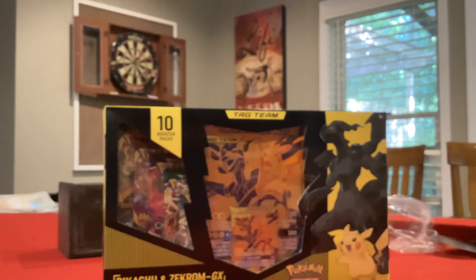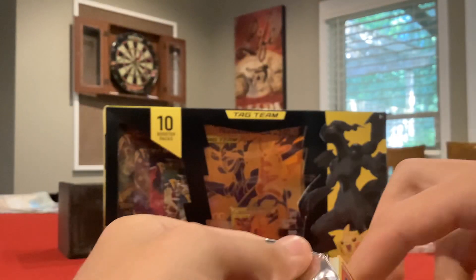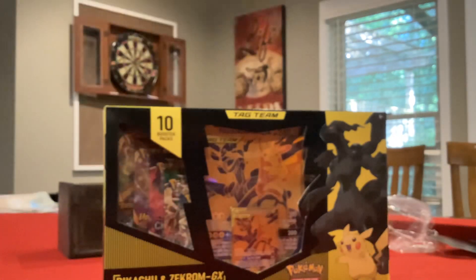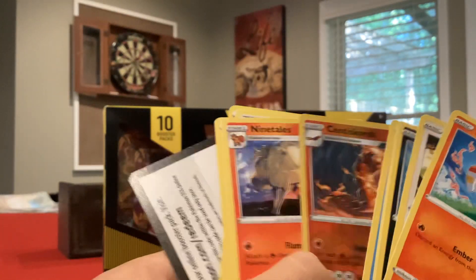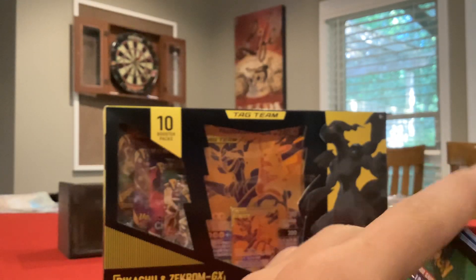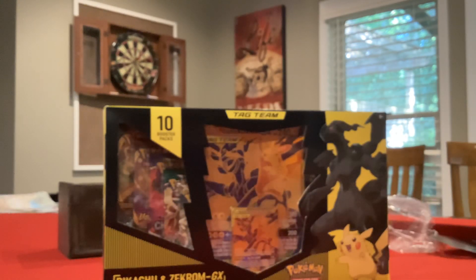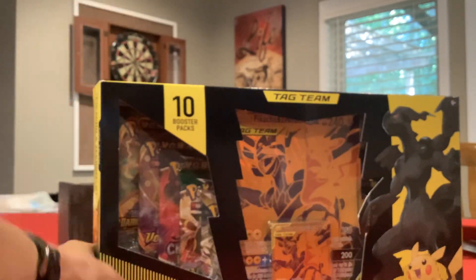I go to this place called Pop Shelf where they sell Sword and Shield packs for $3 a pack. It's not $3.99, it's just $3. So this box — I can't believe I found this. It's a Pikachu and Zekrom Hollow — gold card. Like, this box is $60. I know there's going to be nothing in the packs, I know it's just this.